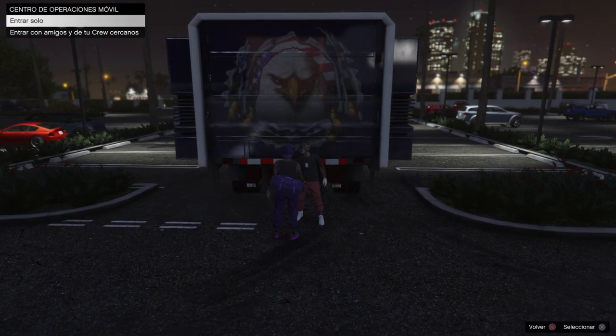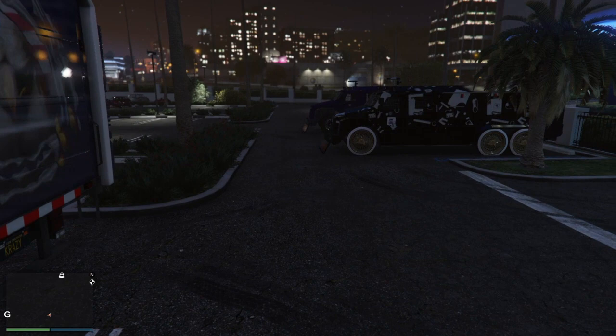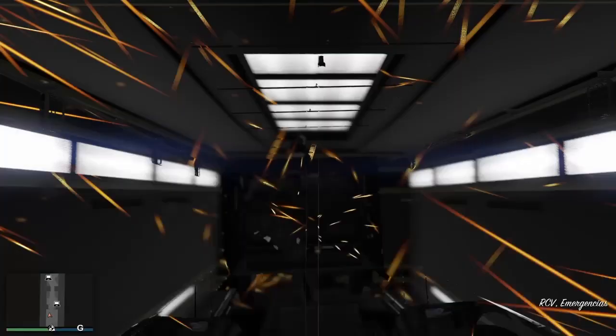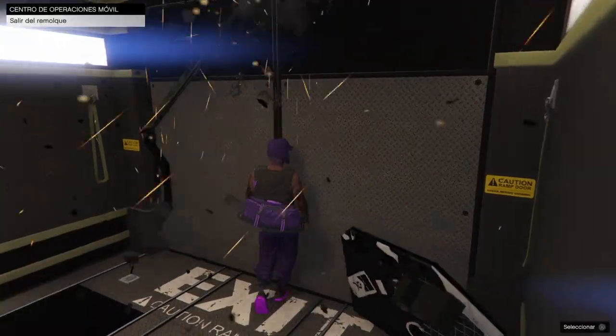We join the different-aim person again, accept the first invite, reject the second, and run to the RSB and get on it. Once we mount it, we exit the operations center.